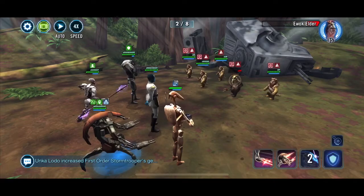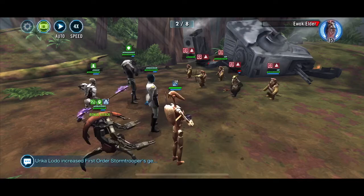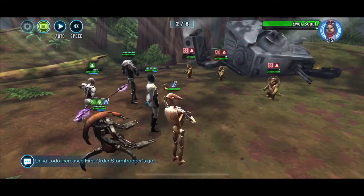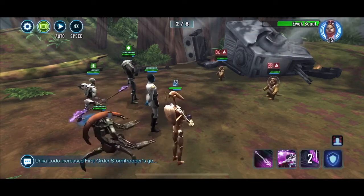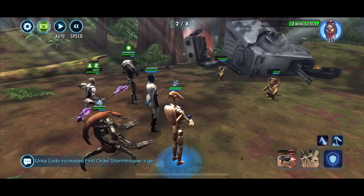Thrawn's probably the lowest Relic actually. My B1 is Relic 5, B2's Relic 3, Magnaguard's Relic 3, and Droidica I believe is either 2 or 3, but he does have the Zeta.